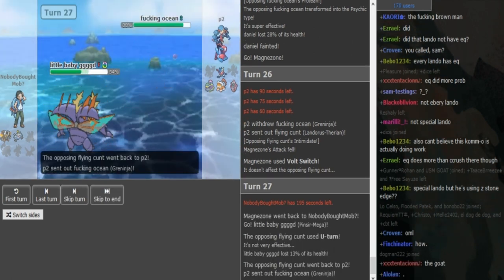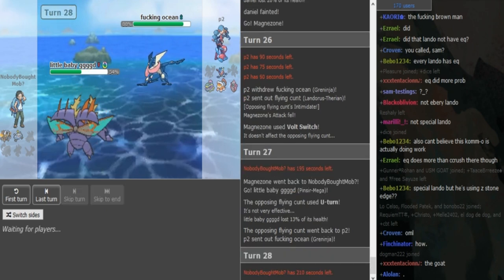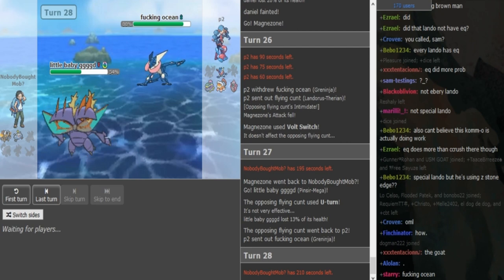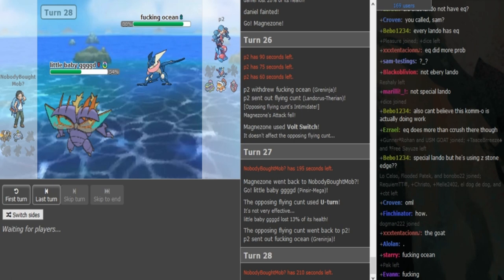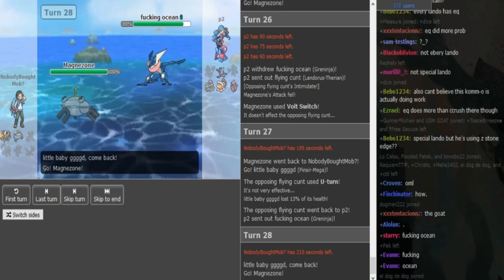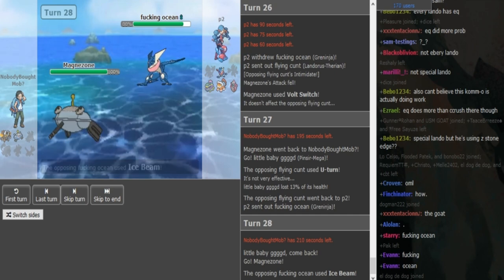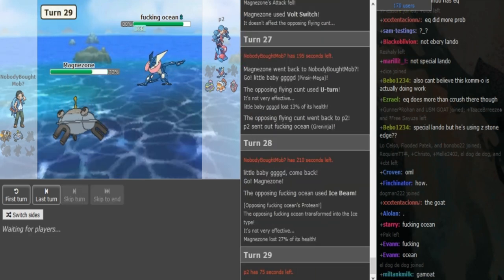Pinsir is healthier — my bad, I thought it was at 20%. Now you can just click Ice Beam. If Magnezone comes out, he gets the chip damage he wants to bring it in range of his coverage move. He goes for Ice Beam — that does so much. Magnezone is so bad. How is that resisted?